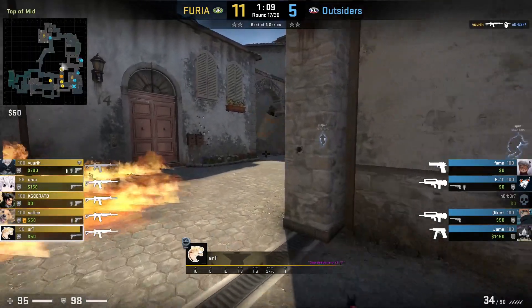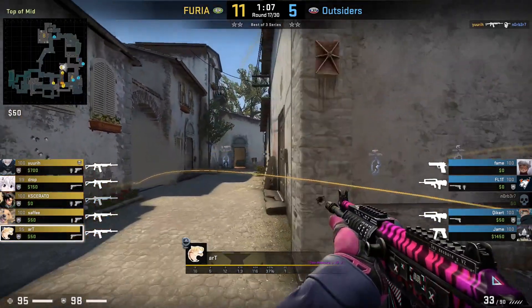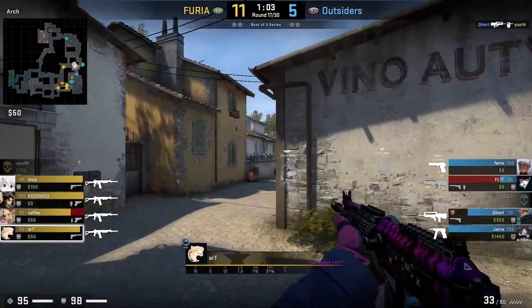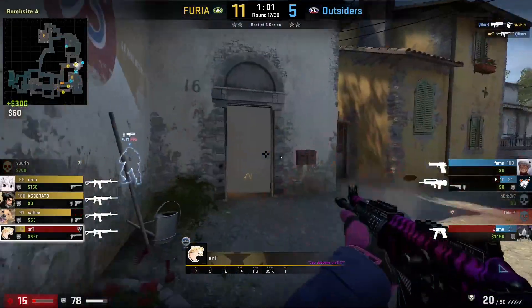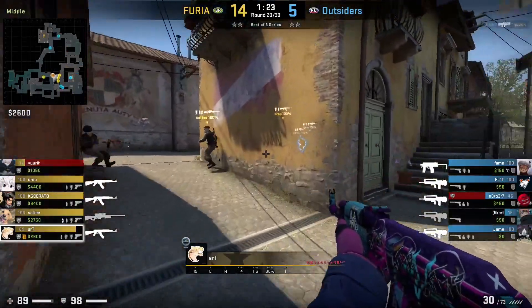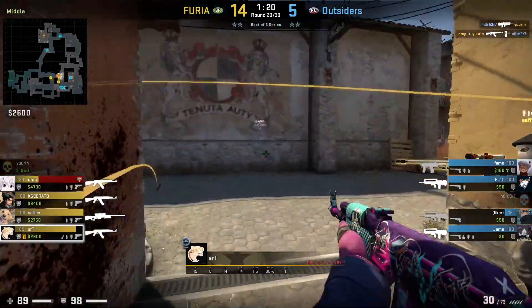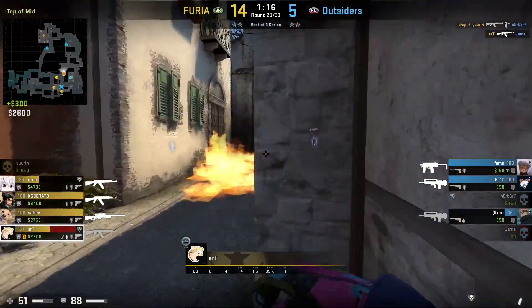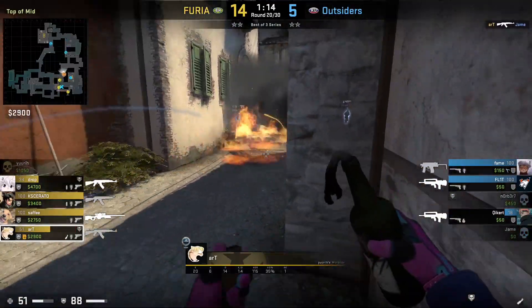Hey guys, Glaze here, bringing back an oldie but a goodie on the channel — how to entry with your favorite pros. Today we'll be looking at the most aggressive player in CS:GO history, and also probably the first one that will come to your head, being Art. Even though he isn't the number one entry fragger due to Yakinda simply being a goat in his role, he comes in third following Simple, with a 1.04 entry kill rating.